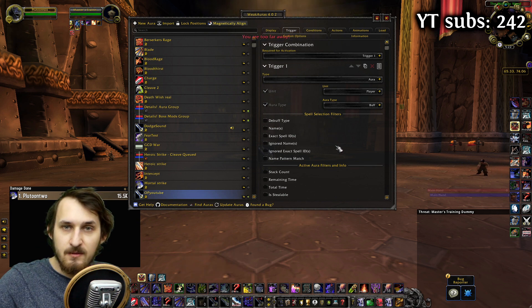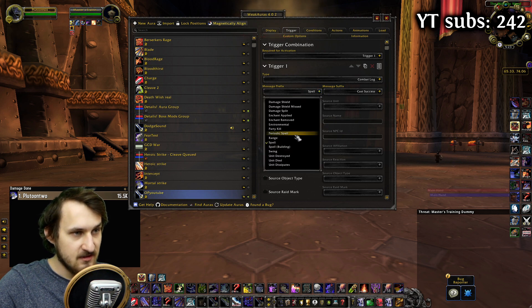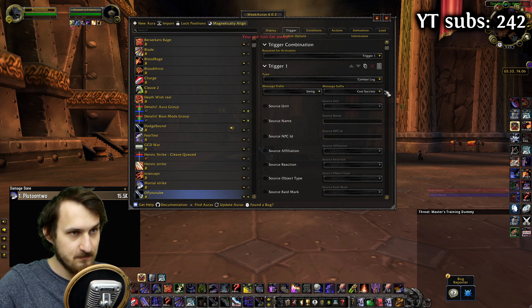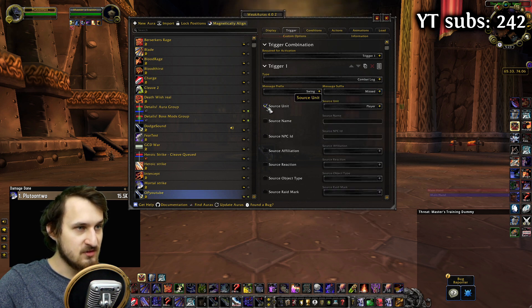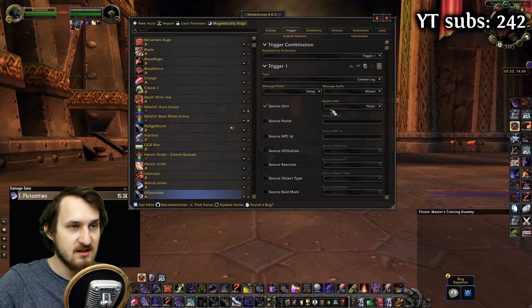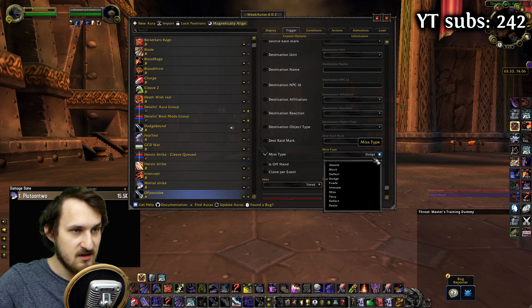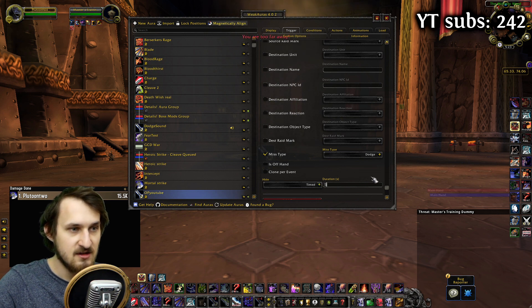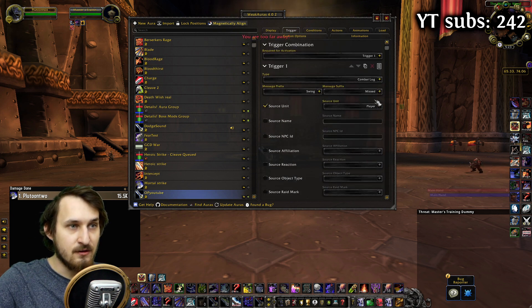Let's take care of the white swing dodge first. We're going to change the aura to Combat Log. Instead of spell, you're going to choose swing. In the message suffix, you're going to choose missed. Don't forget to switch on source unit and choose player, because otherwise it would be tracking all the players around you if they dodged, and that's not what we want. Also don't forget down below the miss type and choose the miss type dodge. The timer should be five seconds because you have five seconds to use your Overpower. This should be enough for the first trigger.